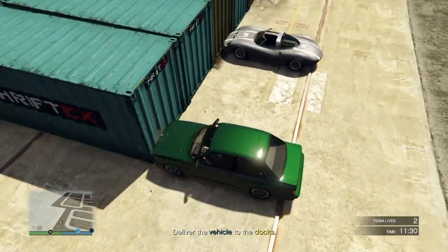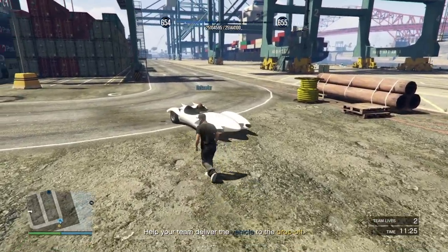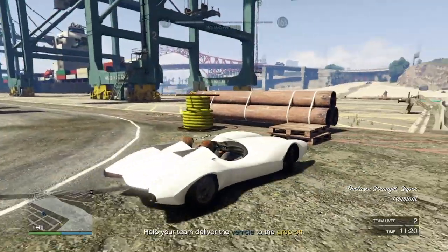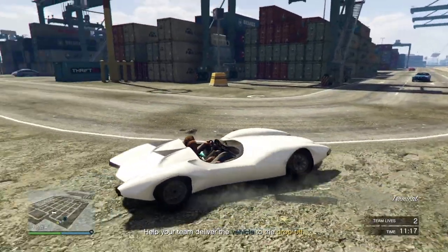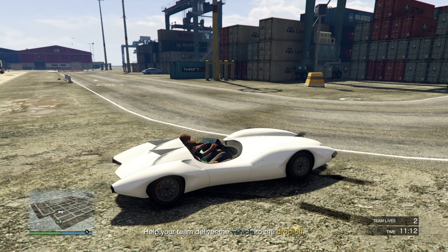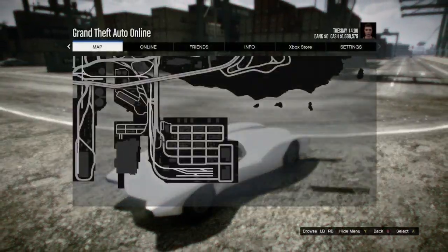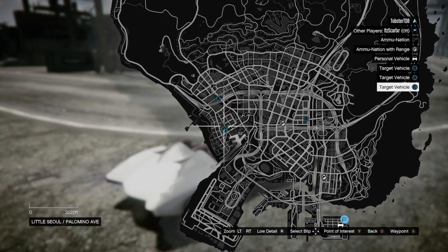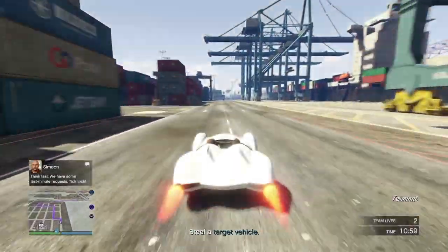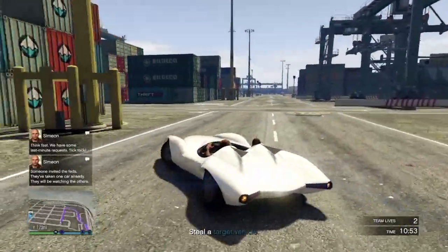Once you have the car you need to deliver it to the docks and wait for your teammates to finish. After that Simeon will send you out to collect another round of vehicles. Same concept as before — make sure you don't go to the same location as your teammates. Unlike last time you may receive a wanted level depending on which location you went to, but in this mission you can call Lester so make sure you do. It's only $600 so no player should be stressing out over that amount of money.